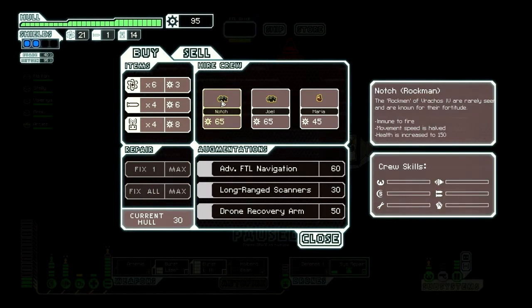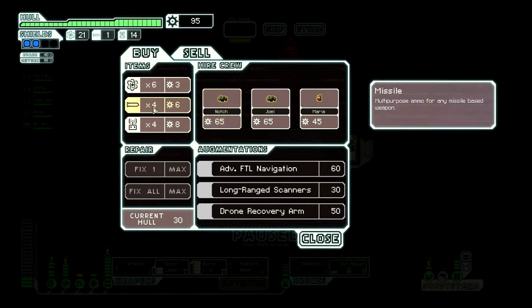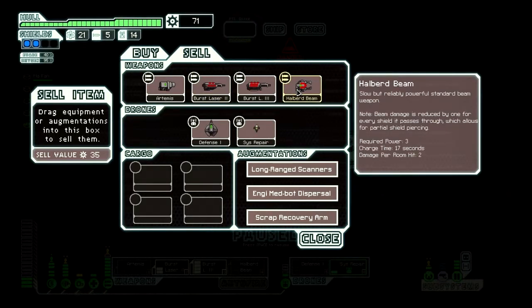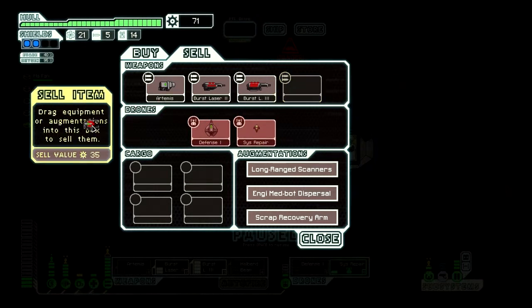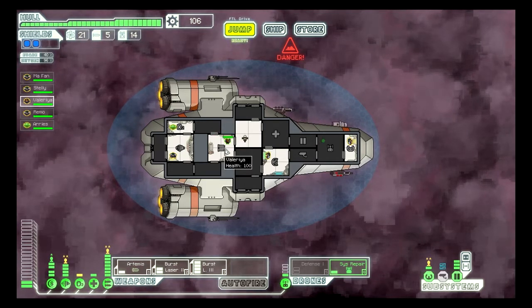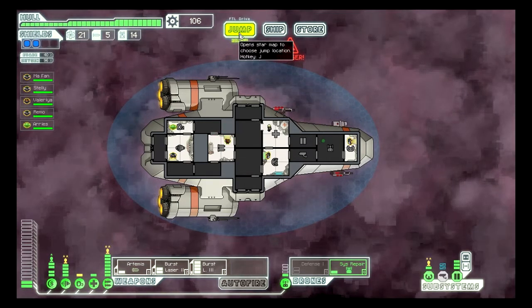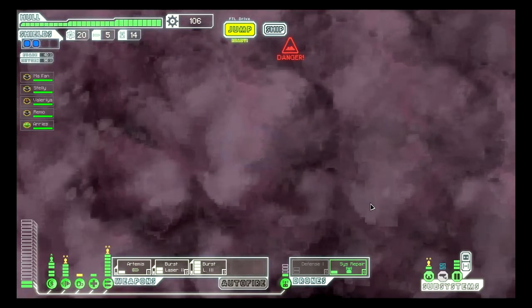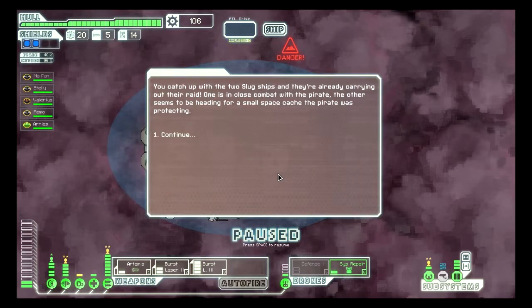Notch! He's a rock man. Immune to fire. Not bad. Advanced navigation — that could actually be useful, but no. I'm going to ditch the halberd beam. I think my current weapon setup is acceptable, especially if I can keep it all powered. Let's go to the quest marker and then get out of this sector.